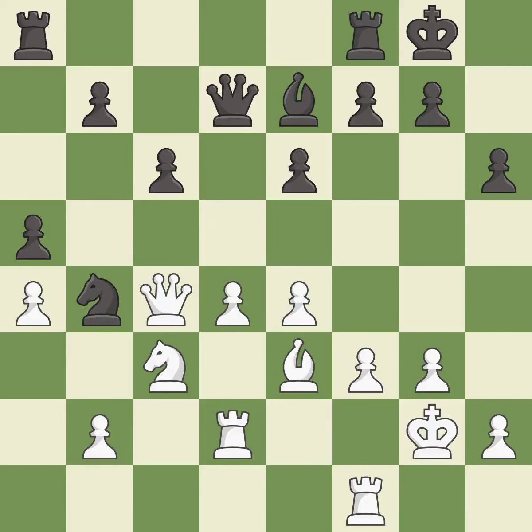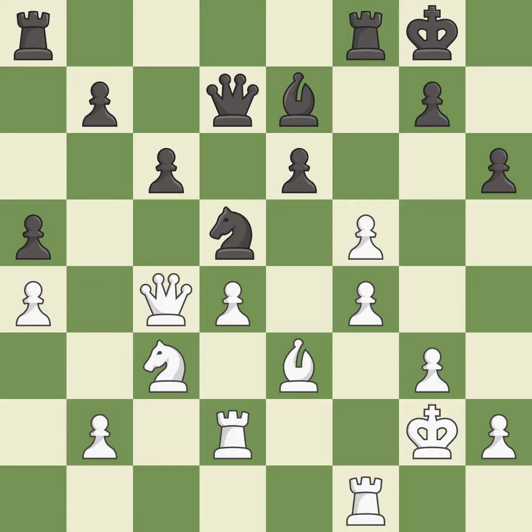The rooks can see each other now, allowing them to provide mutual defense. It is best. This threatens to create a passed pawn — it is an inaccuracy. This overlooks an opportunity to threaten winning a pawn — it is a mistake. This blocks an attack on a vulnerable pawn. This threatens to fork pieces — it is good. This misses an opportunity to move a bishop to safety, permitting the opponent to kick the queen — it is an inaccuracy.